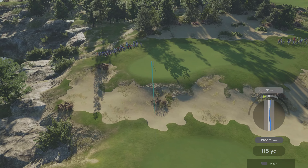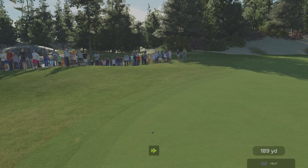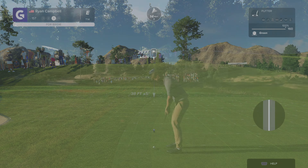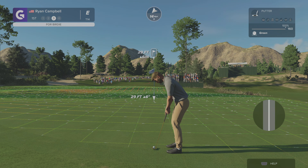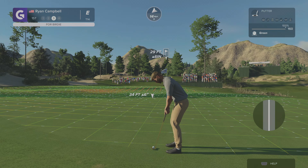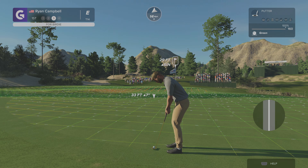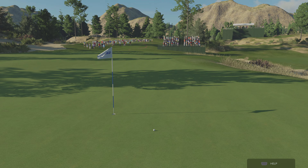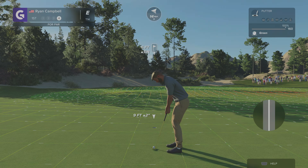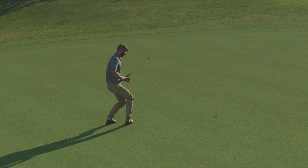I hit it a little slow but it got up and stayed on the green — wow, look at that. No wonder, this pin placement is nuts. It's a slightly uphill 29-foot putt. I don't want to hit it too far because it looks like it goes downhill after the pin, and there's a huge left-to-right break, so this might be a lag putt. Way too soft — I was hoping it would be within a foot. Slight left-to-right for par — that's fine, just had to fix something real quick.